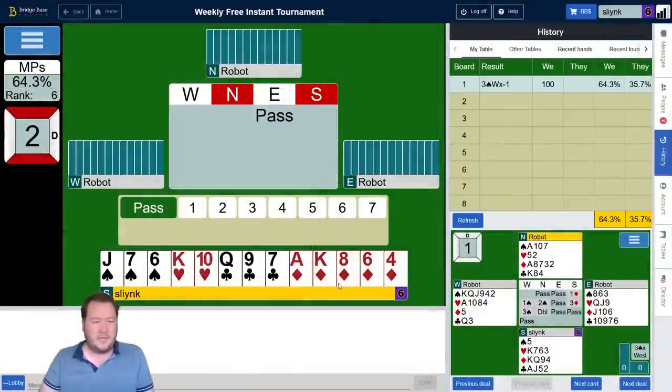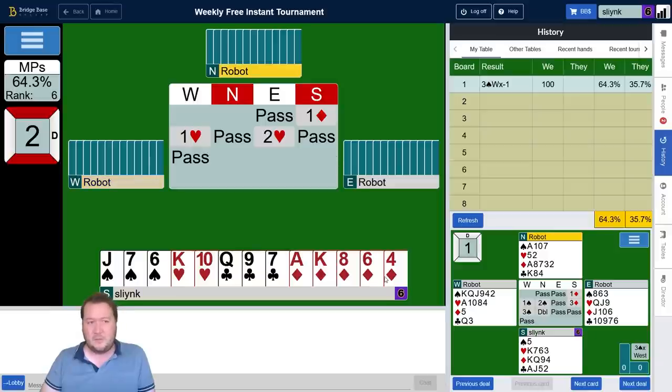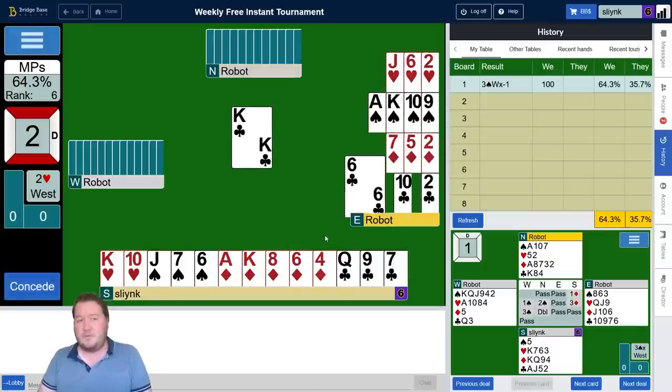Here I've got 13 high card points with a five-card diamond suit. For some reason I wanted to open this a strong no trump, but I'll open a diamond — and that's all I want to do. When you're just minimum balanced, you don't really need to keep bidding. Partner will expect like 12 to 14 balanced.